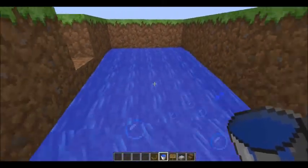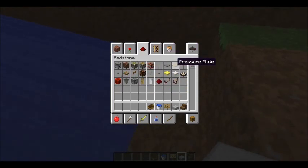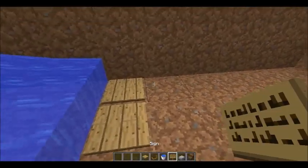So start out, put some water, and then you're going to need some pressure plates and redstone. This is basically how you make it.